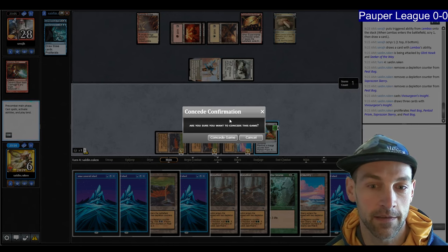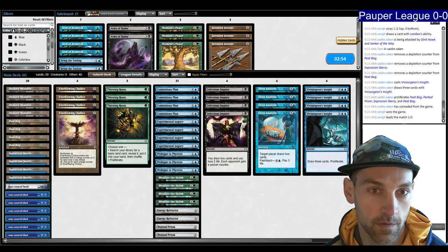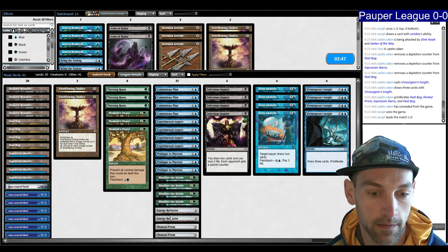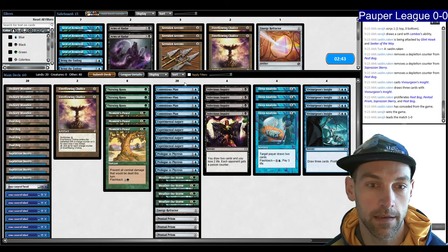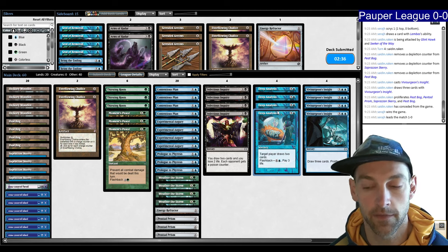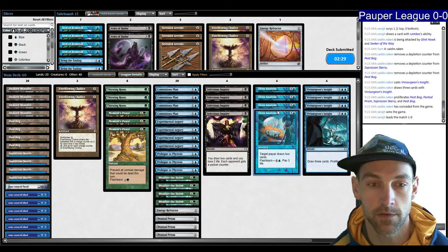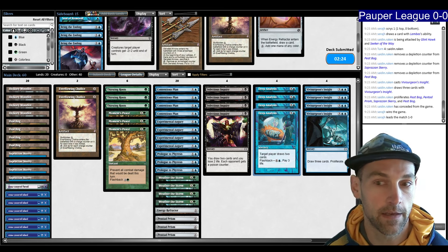Going into sideboarding, I think Moment's Peace is good, and Chalice is probably not so useful here. I can cut one Energy Refractor. I don't like cutting big draw spells — even though Deep Analysis isn't great when they're pressuring your life total, this deck needs very many card draw spells, so we keep it. I don't feel like Bring the Ending is absolutely necessary here either.